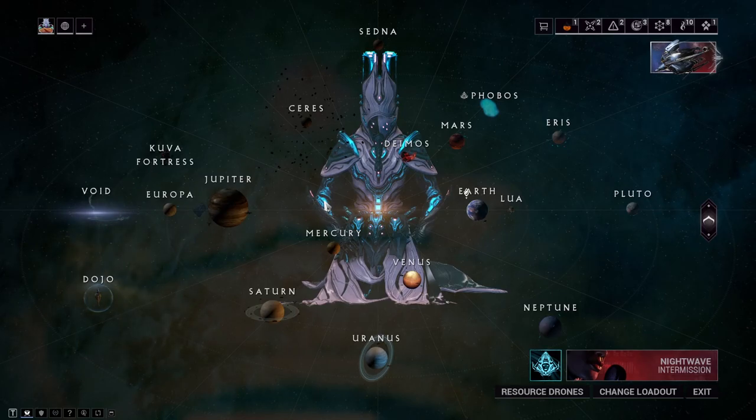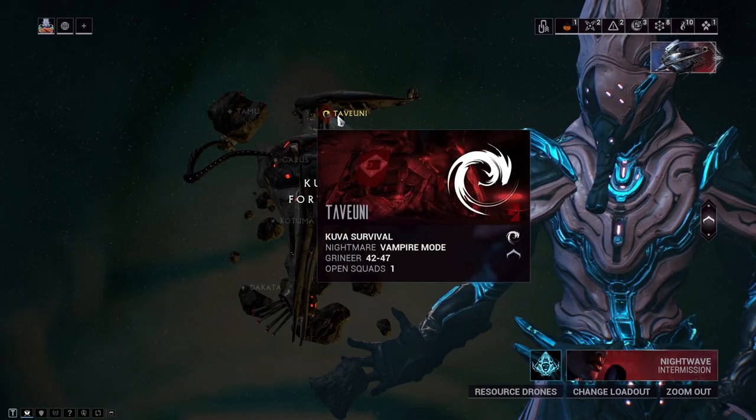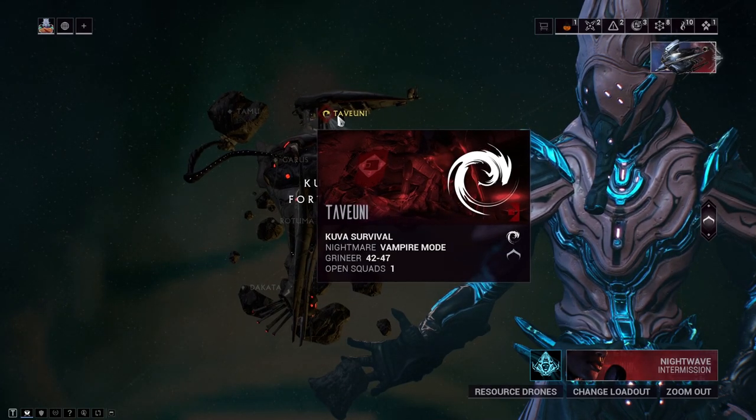If you don't feel like doing spy or defection missions, you can actually go to the Kuva Fortress and do the survival mission right here. For both Neuroptics and Systems, it has a 12% drop chance.